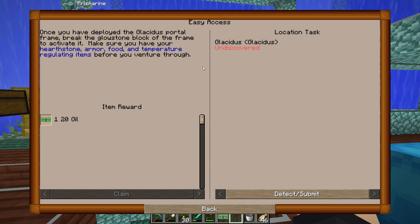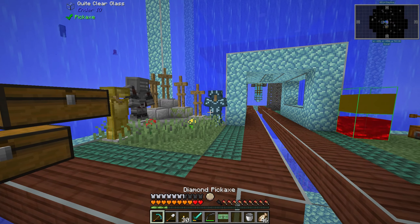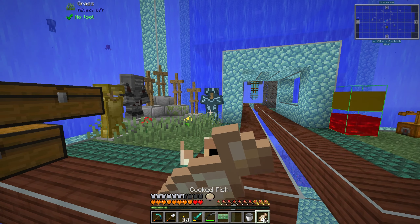Glacidus — visit it. Once you have deployed the Glacidus portal frame, break the glowstone block on the frame to activate it. Make sure you have your hearthstone, armor, food, and temperature-regulating items before you venture through. Okay — this is not what I expected to do today, but I'm down for it. I'll explore it — that sounds fun.